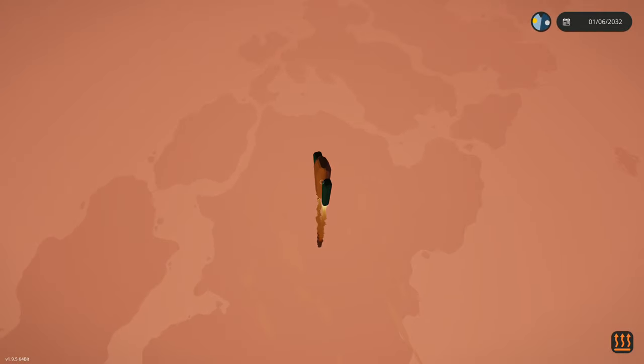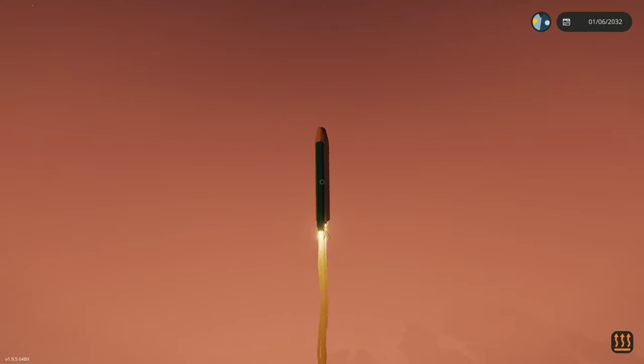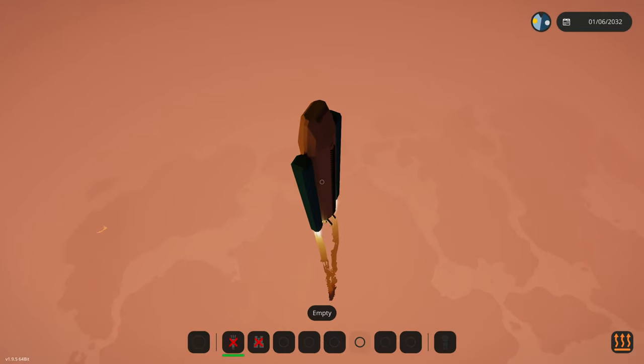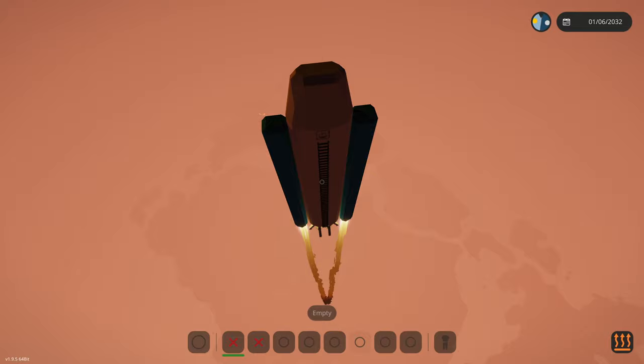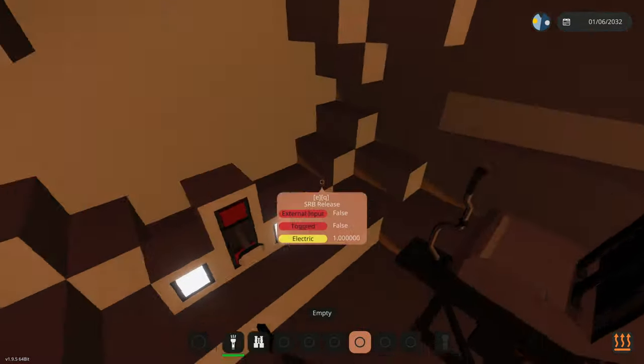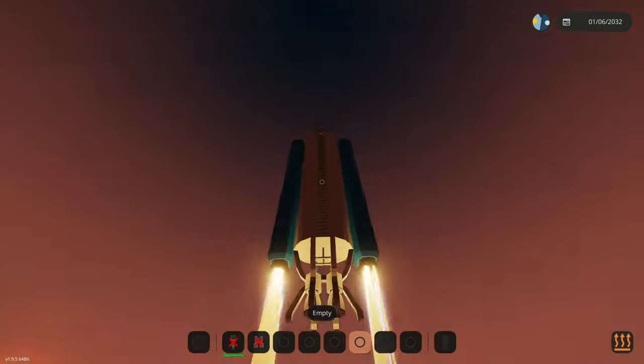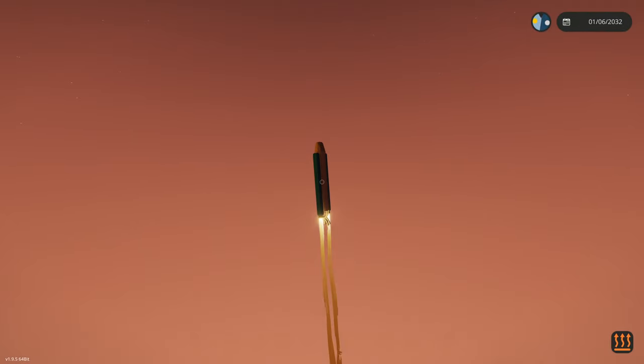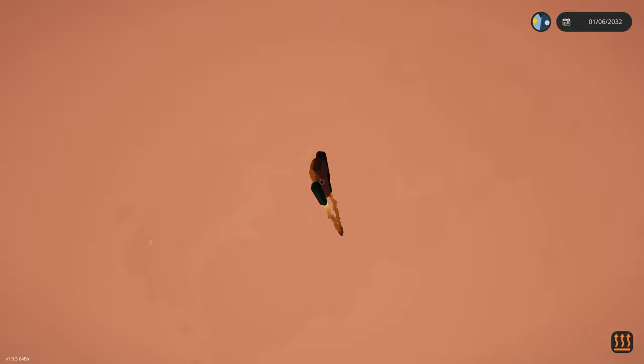We're just going straight vertical - I'm not seeing really any issues here. It's looking really good. I still need to add a fuel gauge that says how much fuel we actually have on the SRBs. On our main engines we have a ton of fuel, so hopefully we can actually at least see the moon - though I don't know if we're going there today because that takes quite a long time. The map is starting to disappear - that's nice.